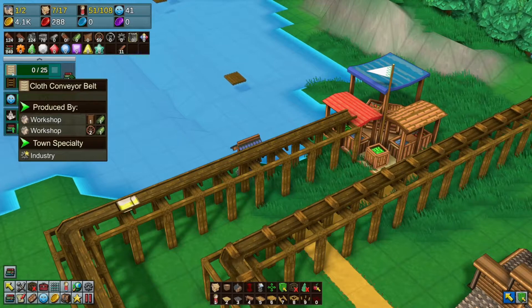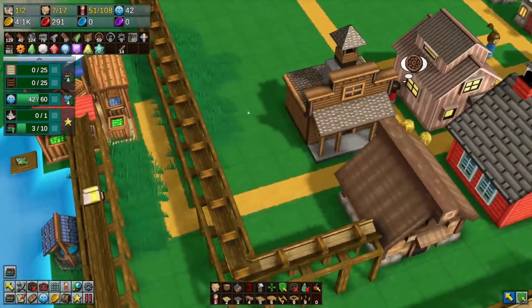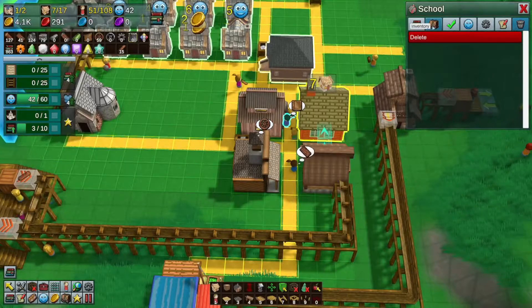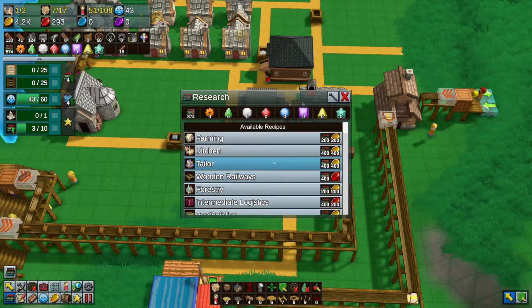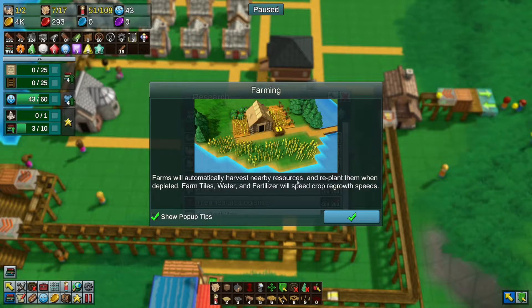We get tech from cloth, conveyor belts, and wooden rails - that's our next target. That or even more pop. Oh my gosh, this forest is going away so fast. Let's get a farm going. I want to farm some wheat. Farming - farm tile, animal pasture. Automatically harvest nearby resources and replant them when depleted. Farm tiles, water, and fertilizer will speed crop regrowth speeds.